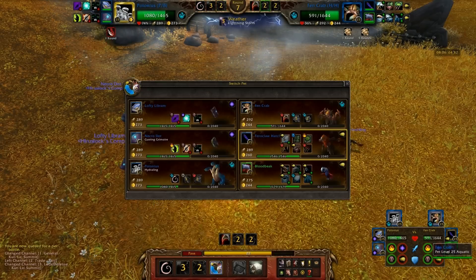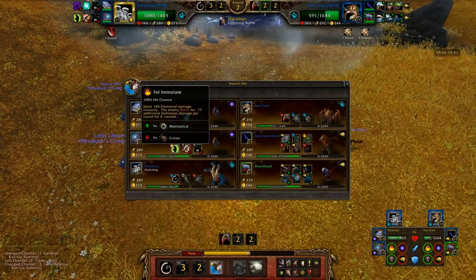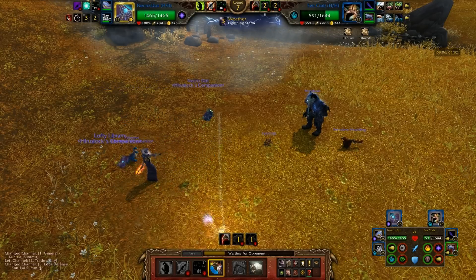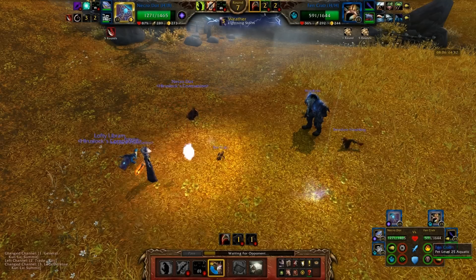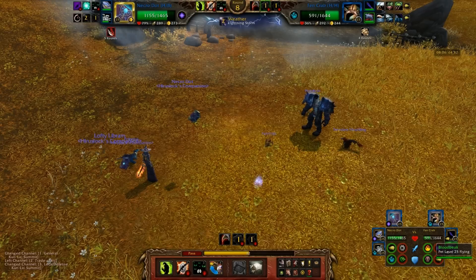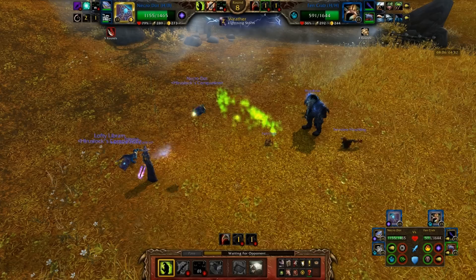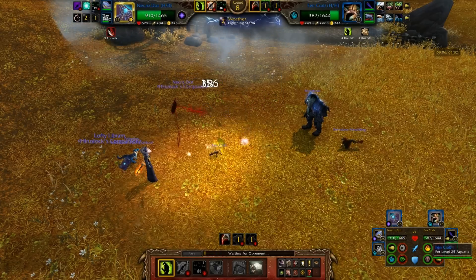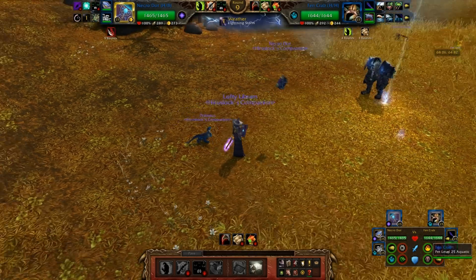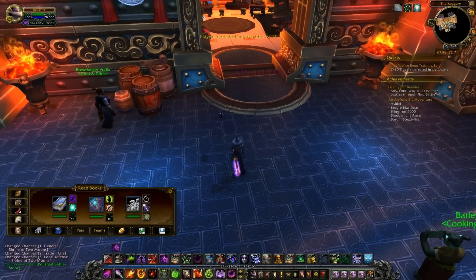He's refreshing his Spiny stuff, and my other two pets have a really bad matchup against him. I can go into Fel Immolate — I just need to switch out long enough for Shell Armor to refresh, or until the Fen Crab dies. Throwing out a Fel Immolate might be enough for Shell Armor to come off cooldown. He was actually going down pretty fast, but then he left. Why did he leave? He had a good chance of actually beating this team.